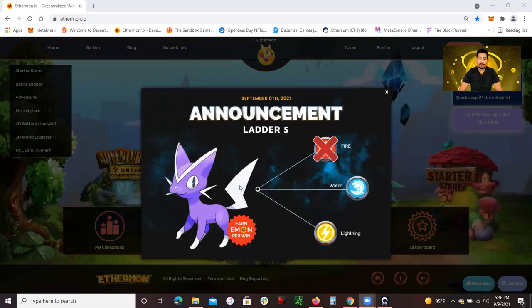I'm going to quickly share my screen to show you guys what I'm talking about. In terms of the main types, there's lightning type, water type, and fire type. Now this kind of reminds me of rock, paper, scissors. Water beats fire, fire beats lightning, and then lightning beats water.